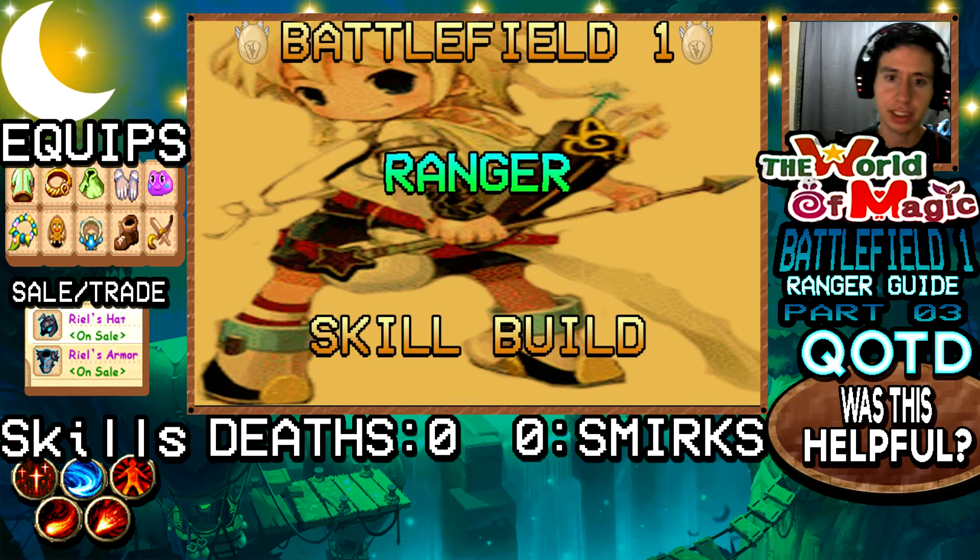Before I start making some skill builds for you guys, I want to give you a little heads up. Each skill build that I'm going to be showing you guys, I'm going to be categorizing them from best to the cheap alternative. The best is always going to be the best alternative you can use when you're up against a specific class, be it a ranger, warrior, or a mage. The cheaper alternative is if you can't afford a skill book. But now that that's been said, let's go ahead and start building some skill builds here.